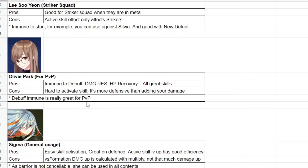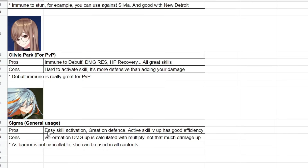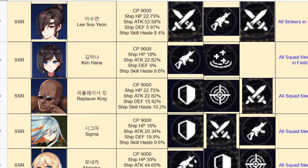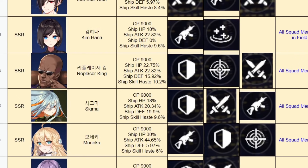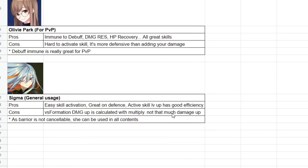Next up is Olivia Park, who is really good for PvP. A lot of players might feel the soldier team isn't strong right now because of Adele and Harab, but once Olivia Park comes she gives debuff immunity, damage resistance, and HP recovery — skills that could shift the PvP meta back in soldiers' favor. The con is it's hard to activate and more defensive, so it's not adding to your damage. Debuff immunity is great for PvP though I'm not sure if it works against Harab's confusion. Last is Sigma — general usage, easy skill activation, great on defense. Sigma creates a barrier of max HP plus 20% for all squad members, plus versus formation damage plus 50% while the barrier is on, and the barrier cannot be cancelled. That is really really broken, which is why Sigma is one of the most favorable operators.